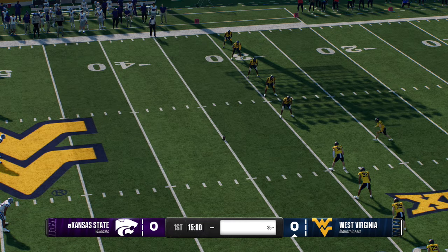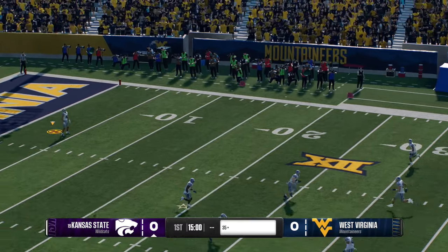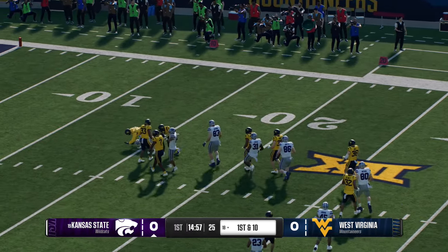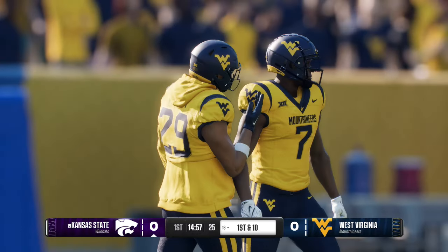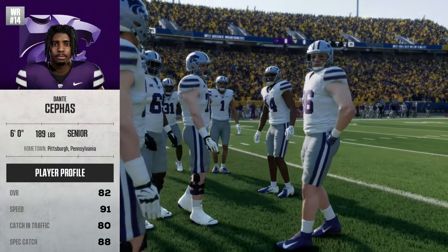The Mountaineers put it in play on the opening kickoff. The returner takes it from inside the five, looking for some running room, but not much to be found as he's stopped at the 18. The Wildcats offense will have the first possession of the game.